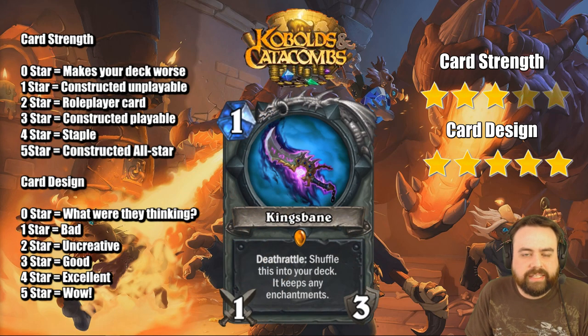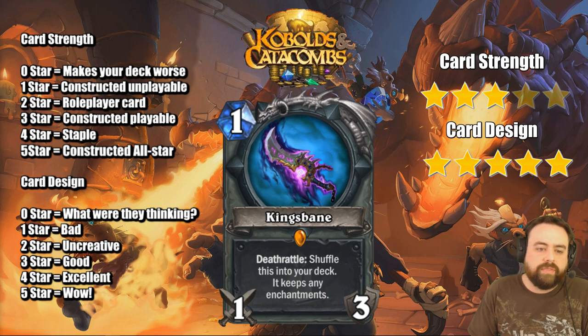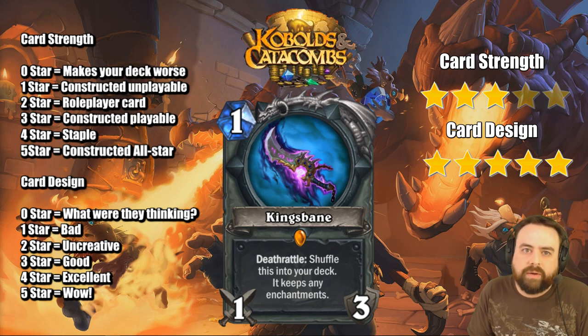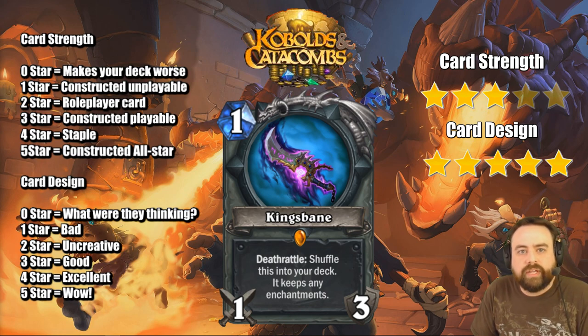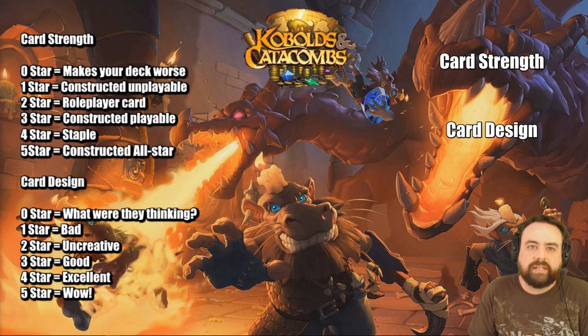Kingsbane is a card I mistakenly reviewed in the last go-around as a warrior weapon. It is not a warrior weapon — it is a rogue weapon. So for 1 mana, 1-attack 3-durability, Deathrattle: shuffle this in your deck, it keeps any enchantments. Rogue does have access to Deadly Poison, and that's the key combo here. Being able to play this in the early game, put a Deadly Poison on it, and then in the later game you get a nice 1-mana 3-attack 3-durability weapon. If you hit it with double Deadly Poison, it gets kind of crazy. As a rogue weapon, it's much more powerful because of the interaction with Deadly Poison.